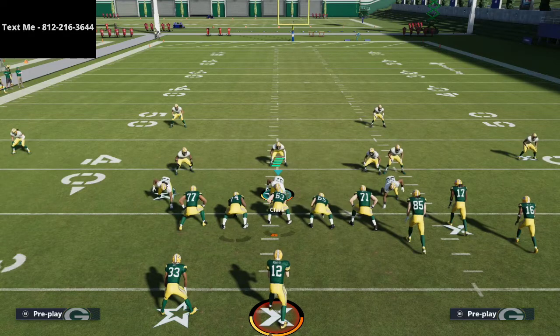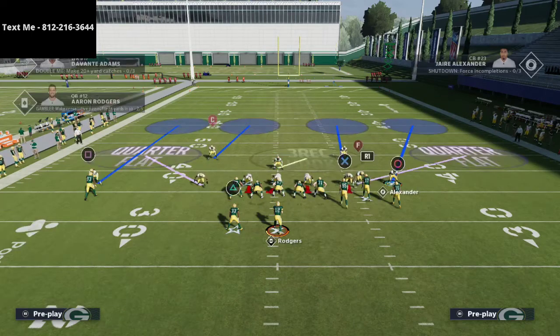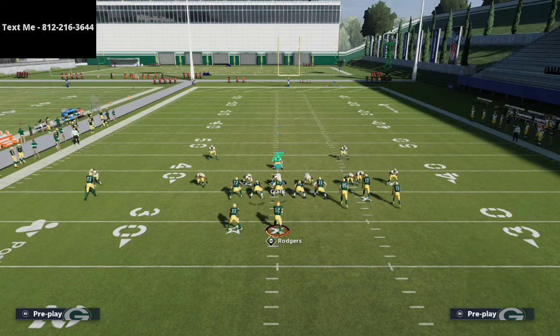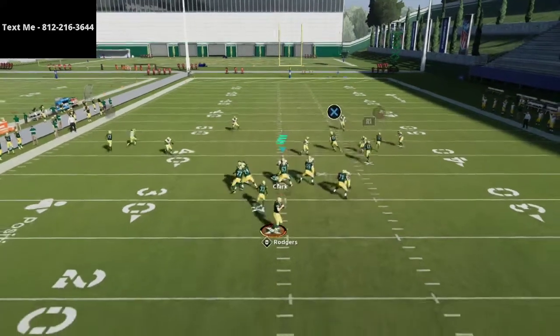Another adjustment that one could argue is: if you take a look on the left side, there's no receiving threat in the outside — there's literally no receiving threat. Circle cannot go out to the numbers; he's not able to get there. So all I'm going to do is put Alexander into a cloud flat. Now I want you to watch the same exact play. We're going to put three verticals here with that same four vertical concept, and I want you to watch what happens on the right side.